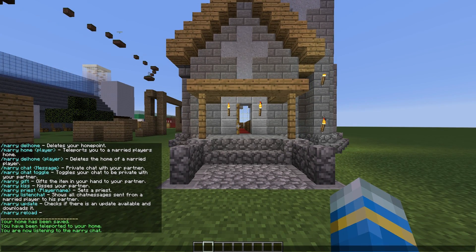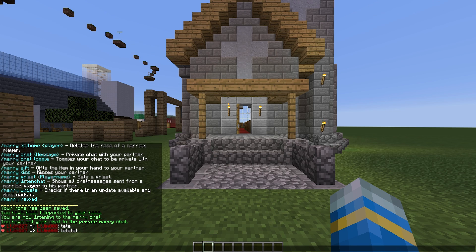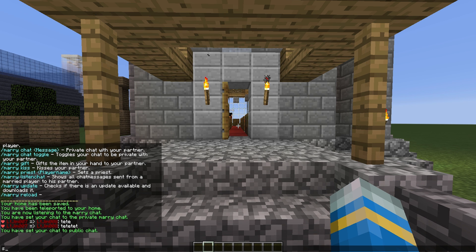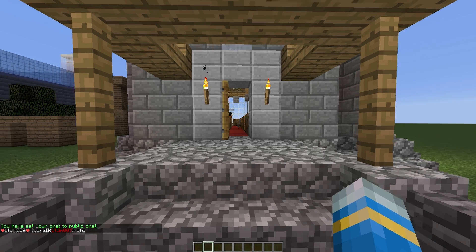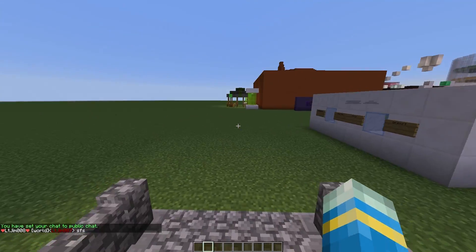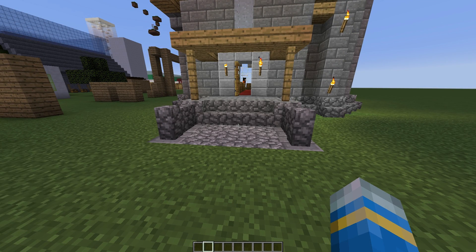You can actually have a private chat with your partner. Do '/marry chat toggle' and you'll be in private chat - there's a nice heart symbol and you can see your partner there. Obviously you can turn that off to go back to public chat. There is also a cool prefix to show that you are in fact engaged to someone.